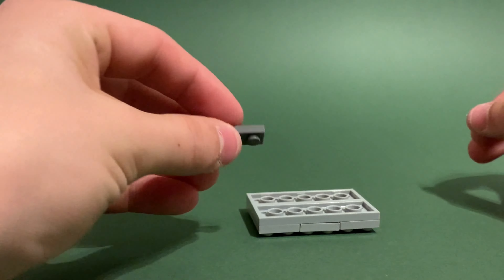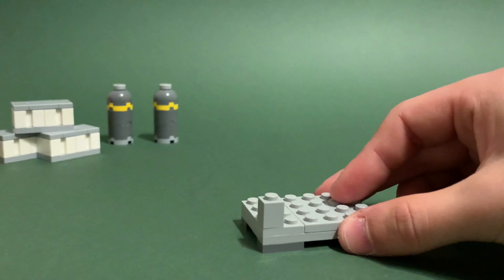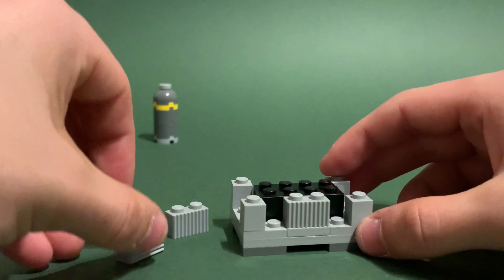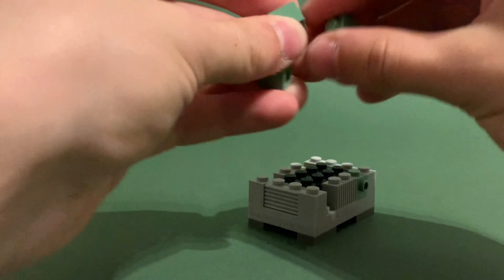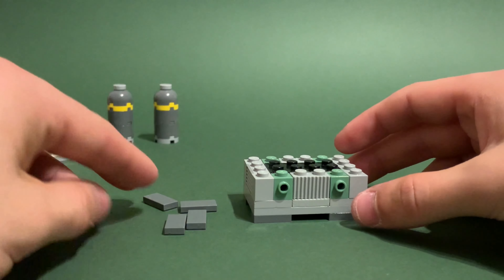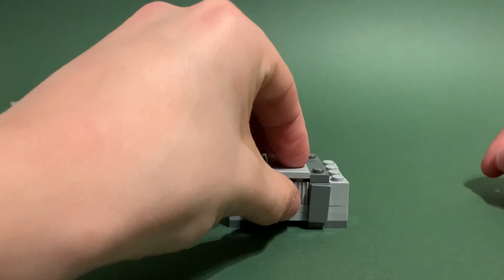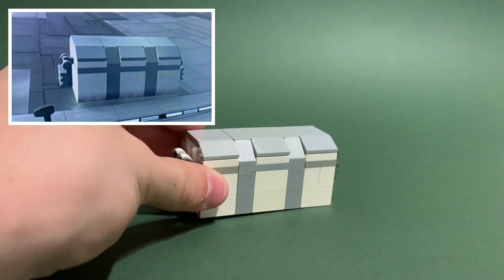Then flip it over and place your one by two dark blueish gray plates on. Then place four one by one light blueish gray bricks around each corner. Grab a two by four brick in the middle of those four corner bricks and place them alternating — on the longest side going down, on the shorter side going across. Then grab some one by one snot bricks to go in each gap, then grab four one by two dark blueish gray tiles and connect them on. Then grab your two modified dark blueish gray plates in line with the tile, a two by four tile on top, and two one by four light blueish gray tiles on either side.